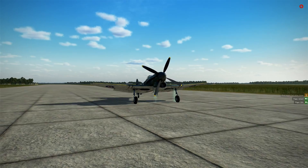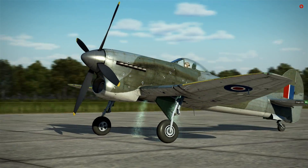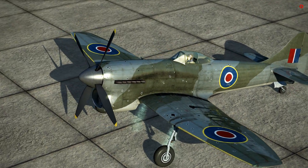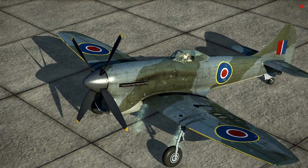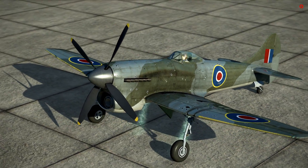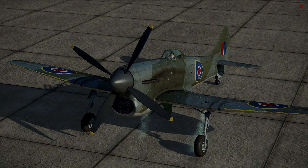And you can see the damage there — glycol pouring out from under the left wing, and there's the damage on top. We didn't actually have serious damage to the engine it looks like — we just lost coolant and got a bit of damage on the left wing. So there we have it — the Tempest. I've got to say, it's a bit of a beast.